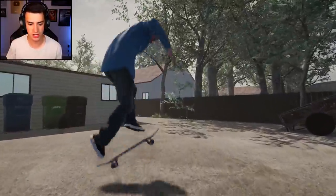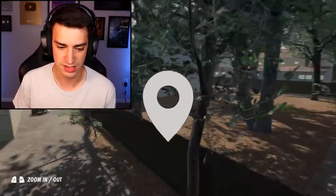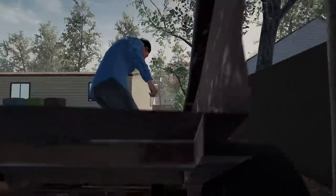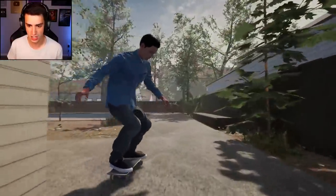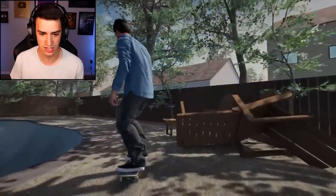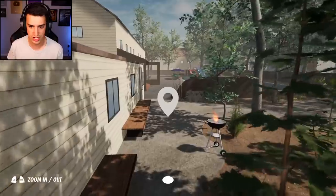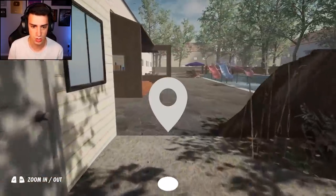This is a backyard if I ever seen one. Get a little warm-up, three flip. Hey there's a thingy — I want to drop in the thingy. I did it! There's a trash can and a ledge right here. I always do a tail slide frontside flip as the first trick in every single video. We got some ledges right here and some burgers — what are you cooking, Frank? That's a fire hazard.